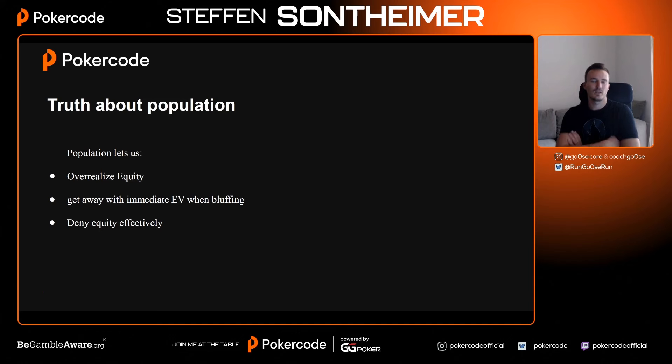You also get immediate EV when bluffing. Take a simple spot: we check the flop, villain checks back; we check the turn, villain checks back; we bet small on the river. Villain is over-folding as a general thing, and we can have any hand. He didn't bluff the flop, didn't bluff the turn, still has nothing on the river — we bet and he folds. Air versus air: the first bet wins very often. By being more aggressive you also deny equity effectively — bet your jack-ten on 7-6-3 and villain folds his queen-ten.